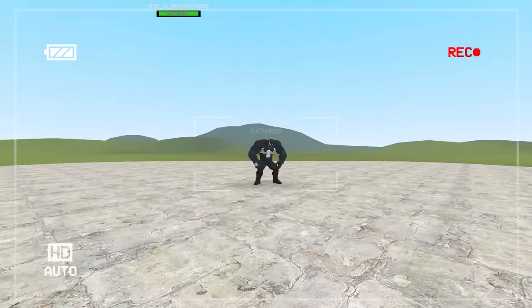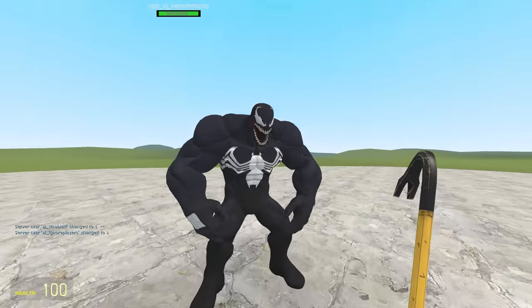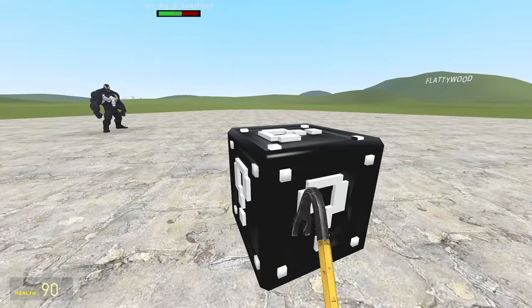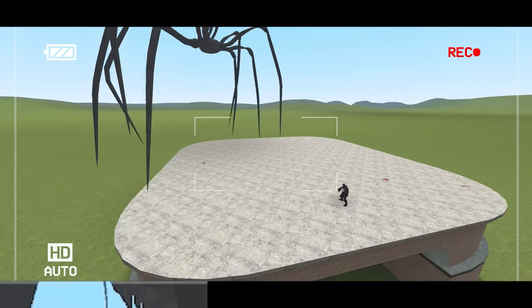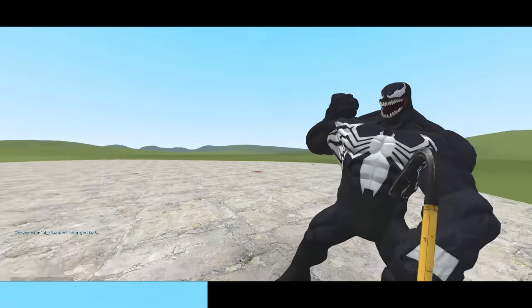That revealed our next supervillain: Venom, with 9,600 health. Look at this dude. Look at them teeth — could peel any banana. Let's open the block for Venom. Beautiful color coordination. Who's inside? Oh, it's a house with legs. Let the battle commence. Venom's throwing his — is that ink? You got little ink sacs under your armpits? That's kind of gross.